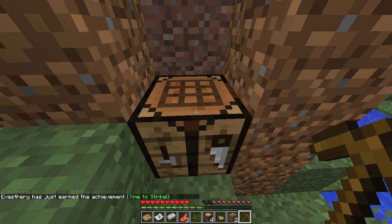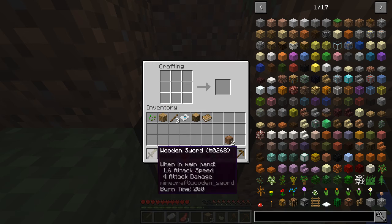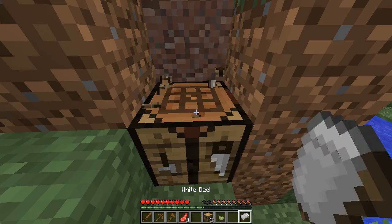Let's make our bed as well. Oh yeah, one more thing - totally forgot - completely essential to my livelihood. That was a modded recipe - that's a Quark thing. Most of the new recipes and stuff are from Quark actually, so yeah, a little fun fact for you there. Here's a wooden sword, wooden pickaxe, wooden axe.